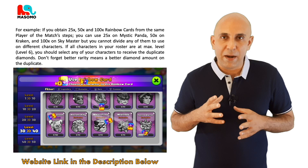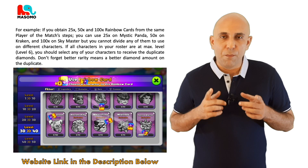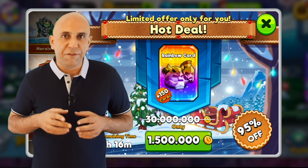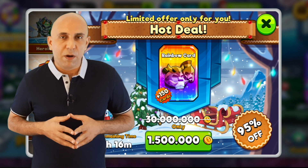Now we know everything there is to know about rainbow cards: where to get them, how to use them and more. Becky, can you please direct us to the market section and see if there is an offer for the rainbow cards, please? Lovely Becky, thanks a lot. I love your explosions by the way. So let us get back to the topic of the day. We are now in the market. As you can see, this hot deal is offering 150 rainbow cards for 1.5 million gold coins. I'll be posting a video on this offer after this one, so be sure to check it out. Spoiler alert, free diamond.